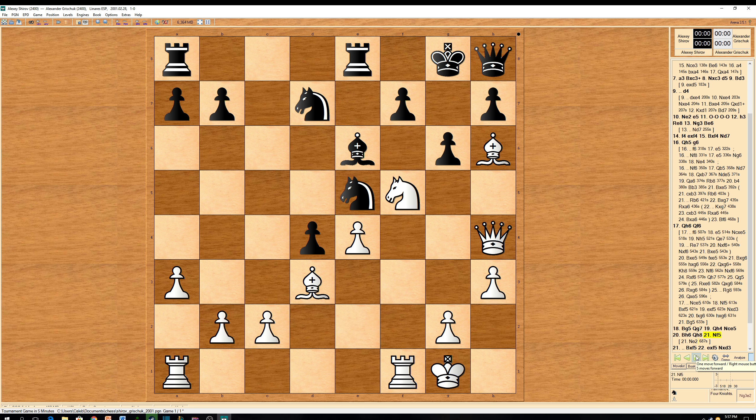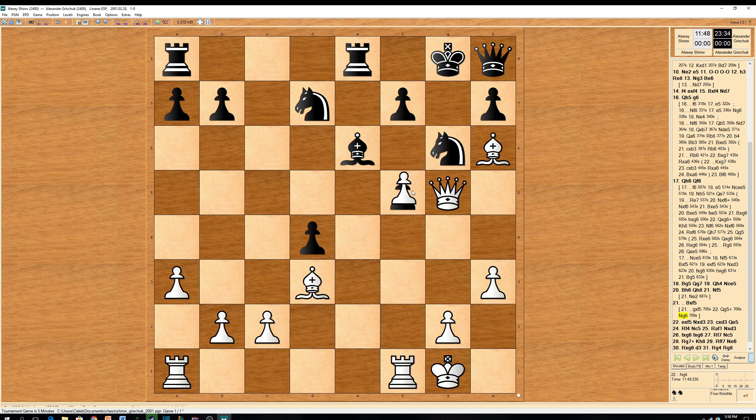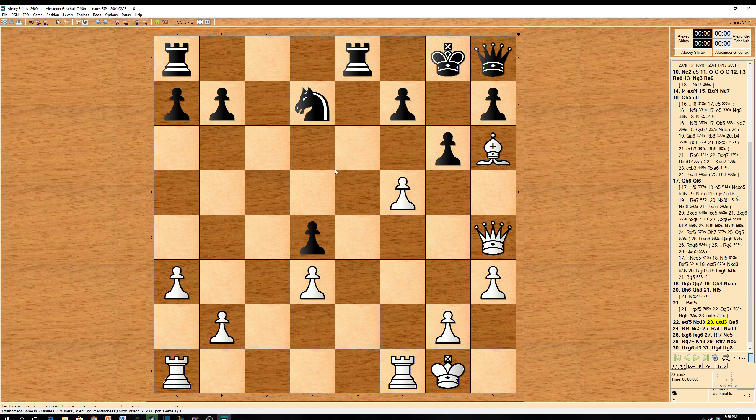But knight to f5 was played. After bishop takes on f5 in the game — if g takes on f5, then there would be queen g5 check, knight g6, and a fork, and this is lost. So back to the game: bishop f5 was played, e takes on f5, knight takes on d3, c takes on d3, and queen e5. Shirov played rook f4, a rook lift, which is very strong. White's doubling rooks on the f-file, and all his pieces are focusing on that king — there's no defense.